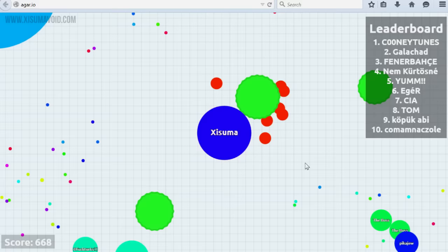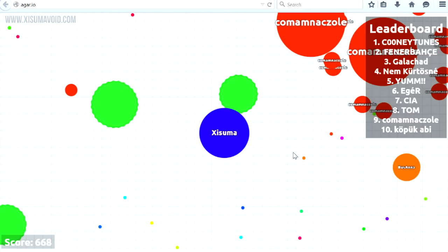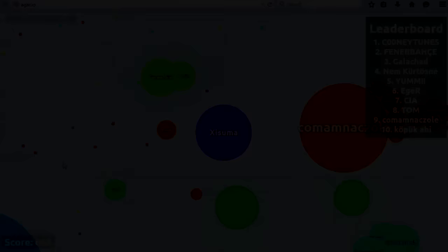The mid game is a time for aggression. You will find smaller targets are too fast for you to catch up with, and bigger players can split to consume you if you get too close. Your best strategy is to seek out viruses and lure larger players towards them. If you are patient, the opportunity will present itself to fire at a virus and project it into a larger player — that's when you swoop in and take the blobs for your own. A few successful attempts at this and you may find yourself on the leaderboard.